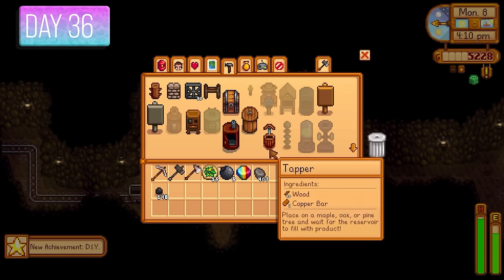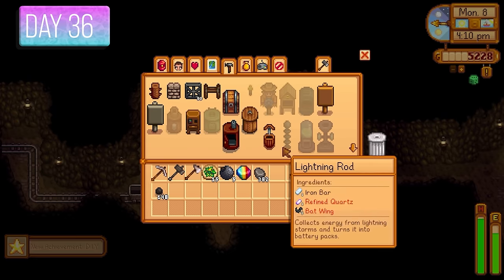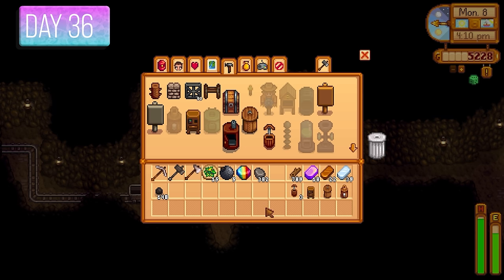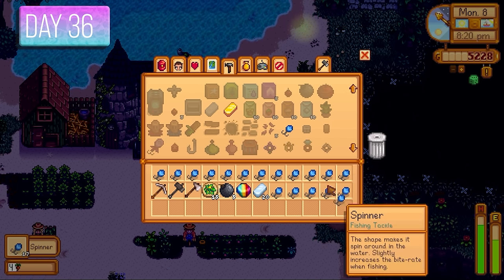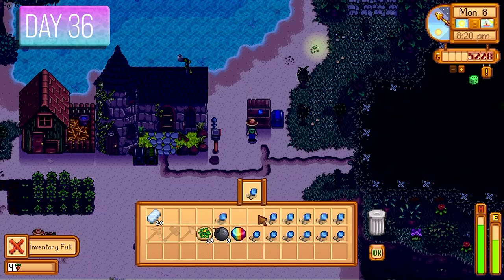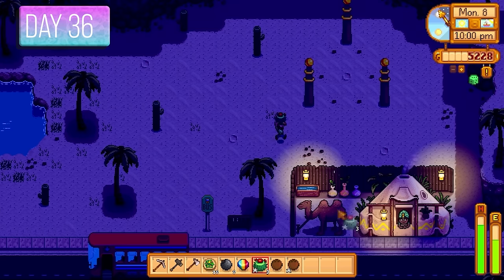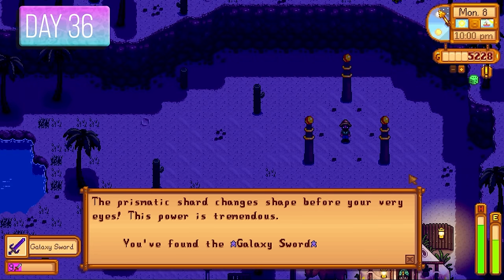I made a mayonnaise machine, a preserve jar, a recycling machine, and a couple of tappers to start getting resins early. I made some regular spinners from iron bars selling for 250 gold apiece — not as good as dress spinners but I didn't have cloth. That night I went to the desert and got my galaxy sword — a huge weapon upgrade.